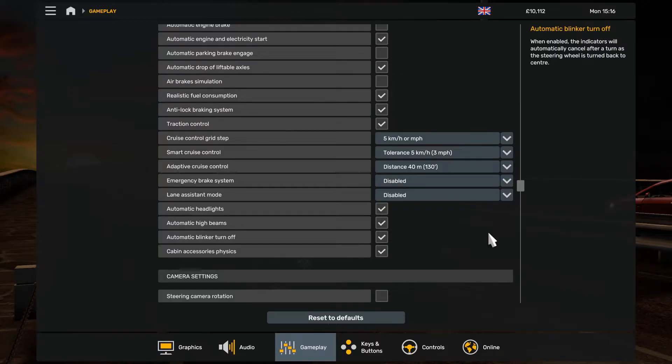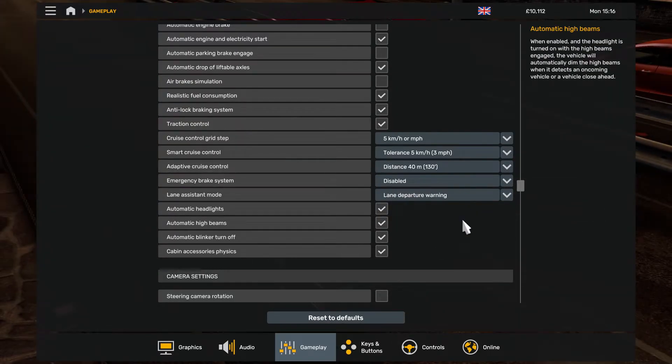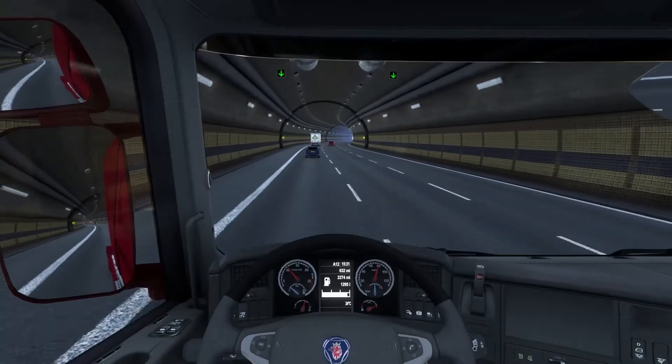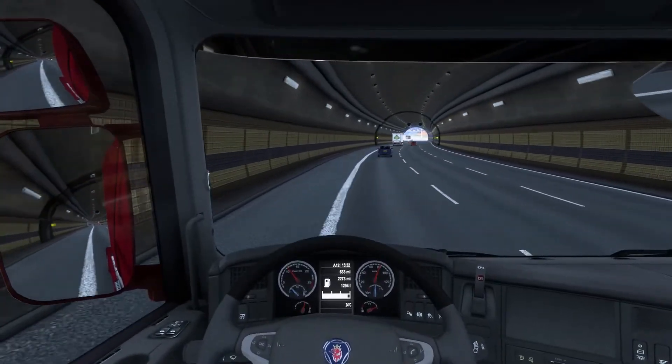The next mode is Lane Departure Warning, which is always on and simply alerts if you cross a lane line. In this demo, I'm steering manually with Adaptive Cruise Control on, and as I cross the lane lines, the truck makes an audible alert and it's my responsibility to steer manually back into my lane.